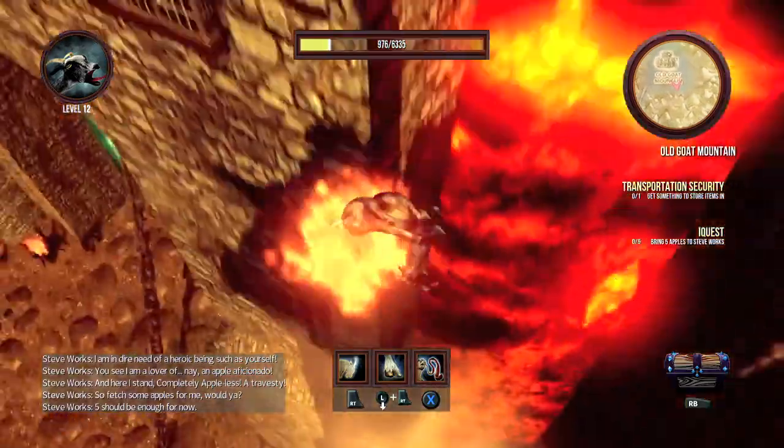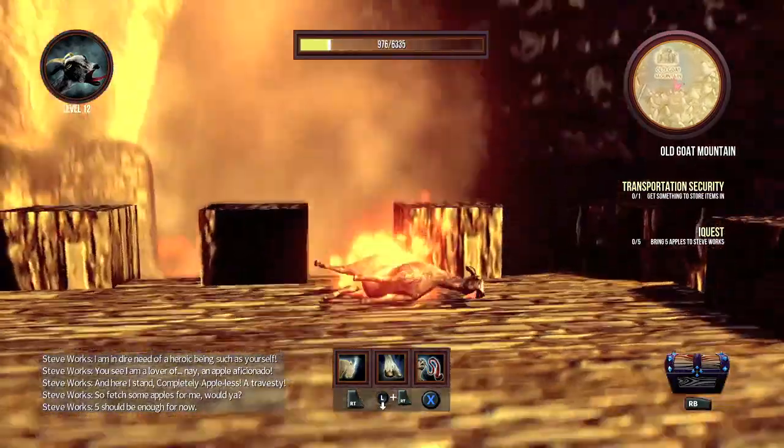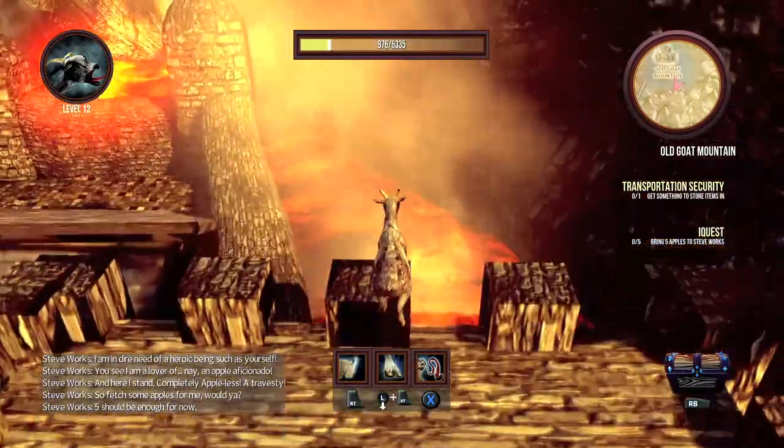It might take you a couple of goes, but you want to kind of center yourself and eventually you should get a good bounce. Get to the top of this tower, and then jump into the lava pool.